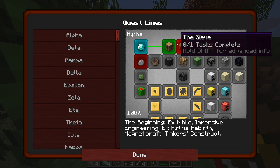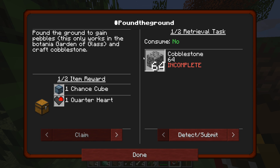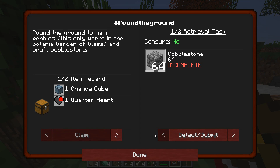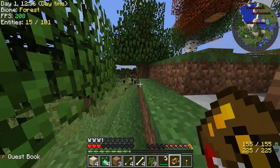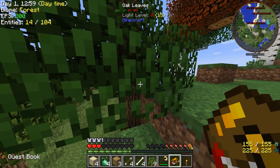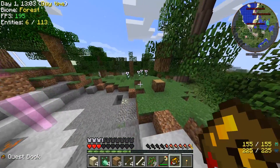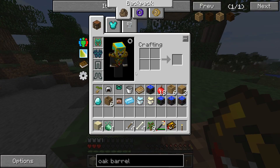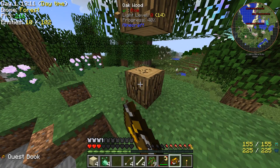We're done with that, let's move on. Should I do that or that? I have to kill spiders for one of them. I'll do the cobble one first. Get that out of the way - I don't think we have a sieve anymore, that kind of sucks.